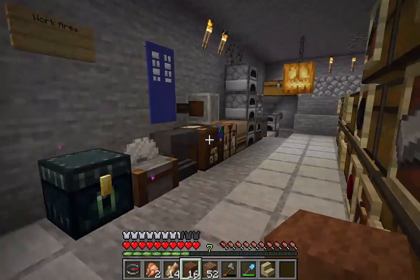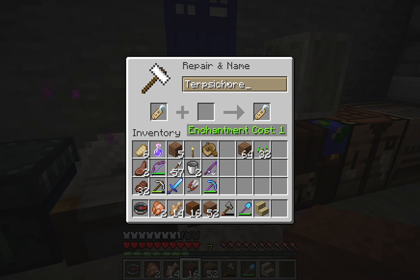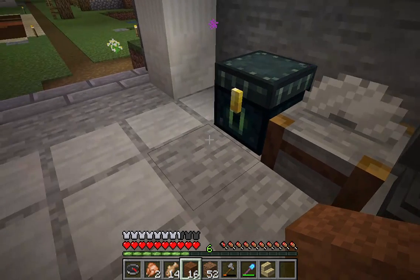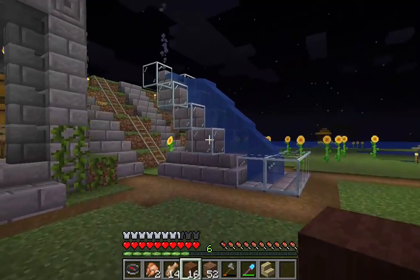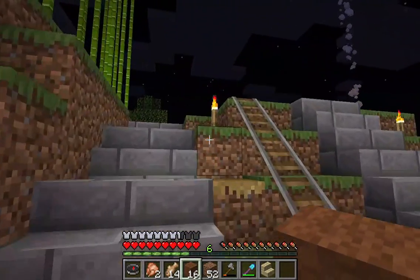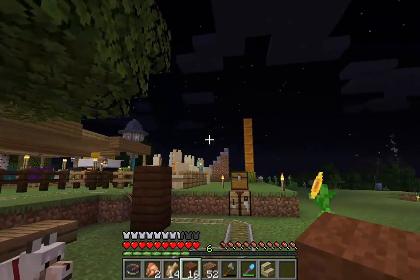I need to go put a name tag on here, so I go to the anvil. So we need to go feed the llamas and then see if my new baby kitten has arrived. Let's see if I can figure out how to do this — it shouldn't be that hard to feed a llama and then put his outfit on.